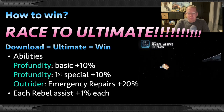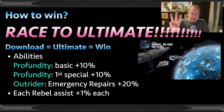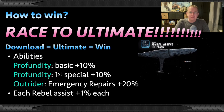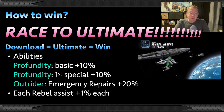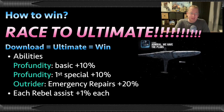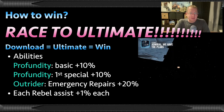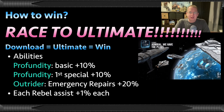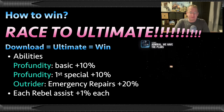So how do you get to that ultimate? The trick is through abilities and through assists. There are three abilities that add to the download for the Profundity's ultimate — it's got to hit 100% download. Its basic gives a 10% download. Its first special gives another 10%. The Outrider has a special called Emergency Repairs which grants 20% download instantly. In addition, every time a Rebel assists another Rebel, you gain 1% — and you can assist as many as 12 or 13 times in one turn.